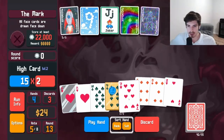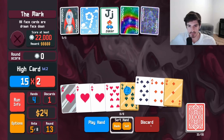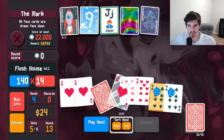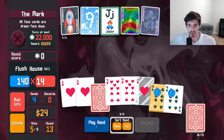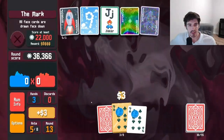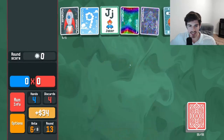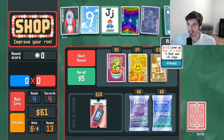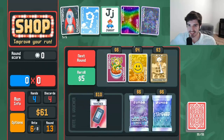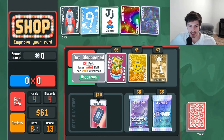Just keep discarding, keep going until we can get a full house. It looks like we're going to have to use this glass ace. Our selling the scholar so far has made us a little bit weaker — I think that's okay. We're getting 34 per round, how insane is that? If anyone's played the demo, you know you do not get that kind of money just out of nowhere.